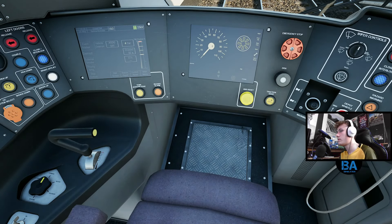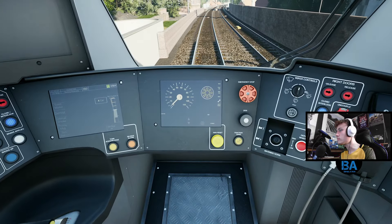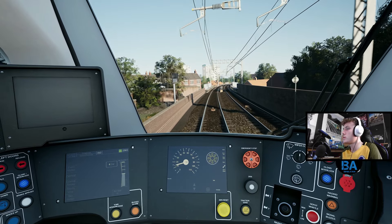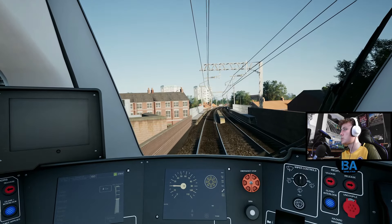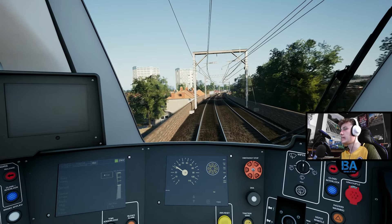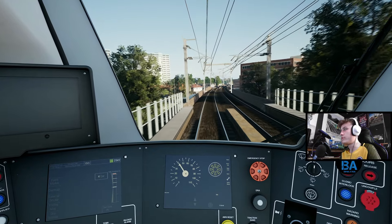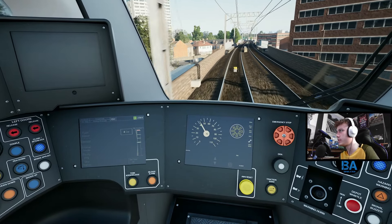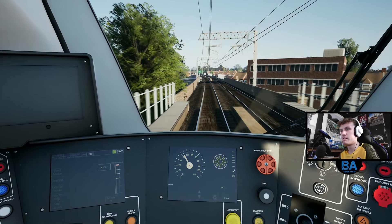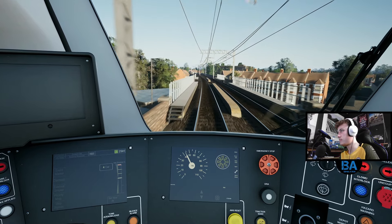Right, this is Leytonstone High Road. The next station is Wanstead Park. Slightly quicker on this bit - we've got about 15 minutes now to Barking Riverside. It's just a very easy train to drive, but I would say it's slightly more challenging than others for one reason: you've got percentage as power and step brakes. That's the only thing that makes it slightly more challenging than other multiple units, say like the Class 700.